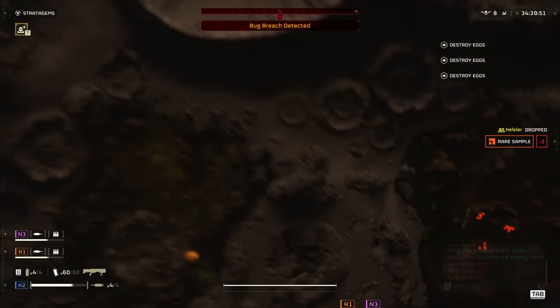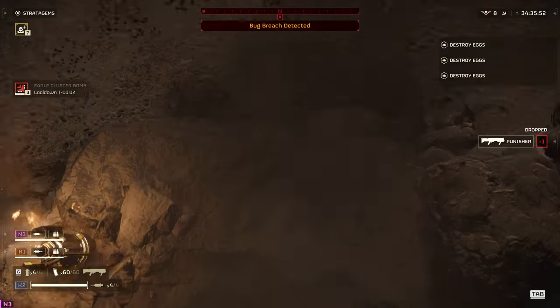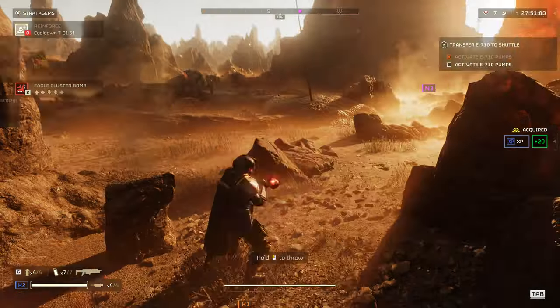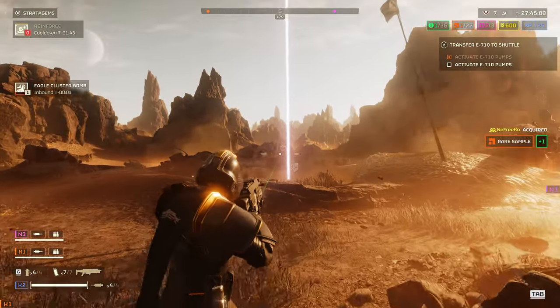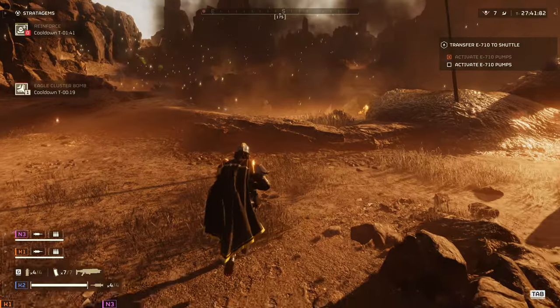Chargers have incredibly thick frontal armour. Light weapons fire will simply bounce off them. The most straightforward way to dispatch a Charger is to use armour-piercing weapons and take aim at its forelegs. This can stagger the Charger and you will eventually break through the armour on its forelegs. Once that's achieved, simply use conventional firearms to shoot the exposed flesh underneath.